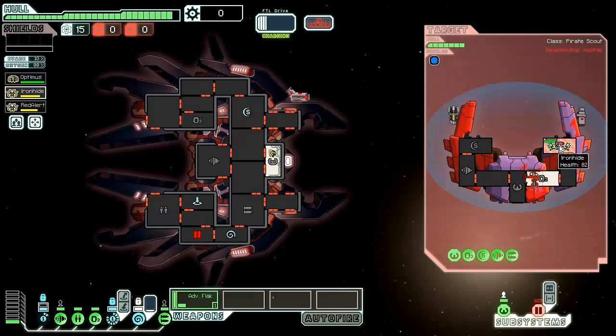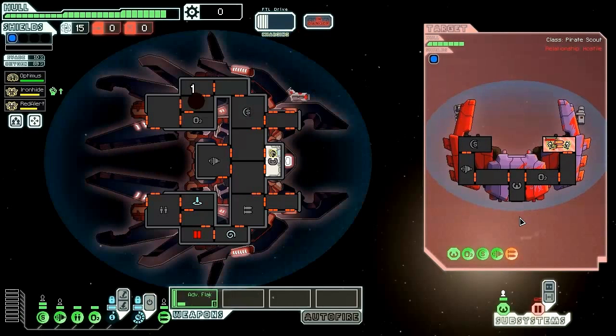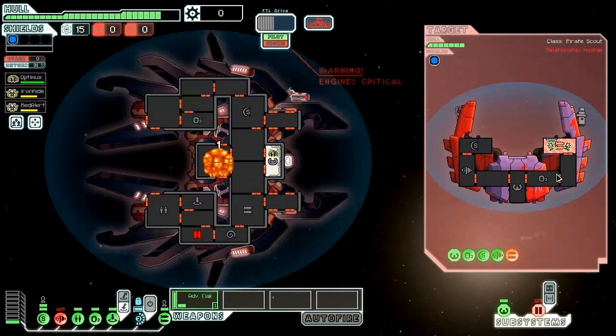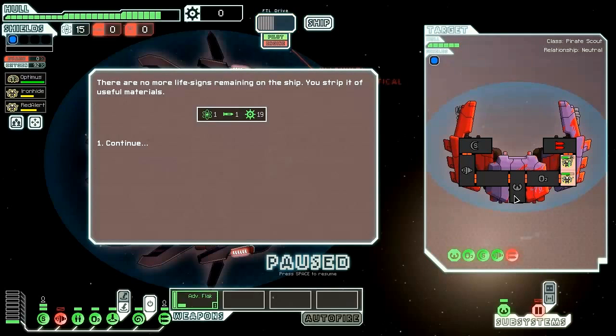Now this ship's weapon room is out of oxygen, meaning that our Lanius can basically wail on it. And in comes the mantis, but now that the oxygen's out, he's taking bonus damage in addition to that. The ion stunner weapon went down, and unfortunately the rocket didn't — it's a Leto missile, only doing one damage. Now our engines are down, but that doesn't matter because their weapons are down. We finish off the mantis and NG — they're dead. We gain one fuel, one missile, and 19 scrap.